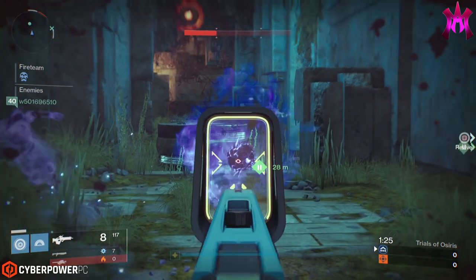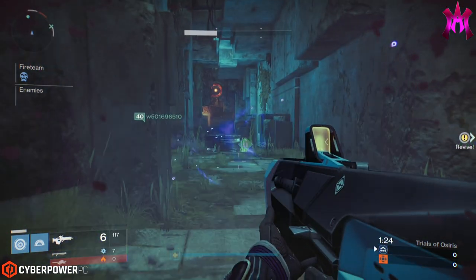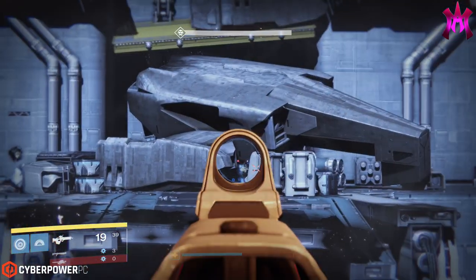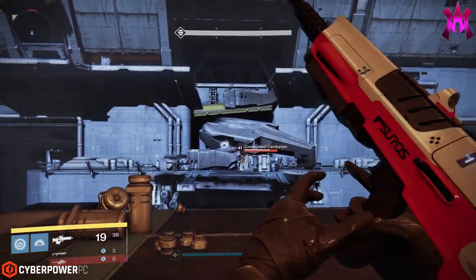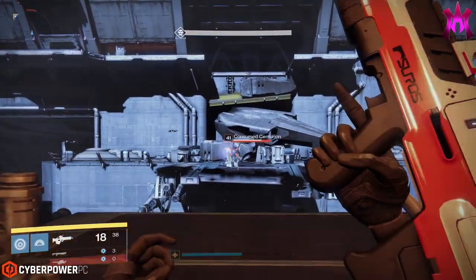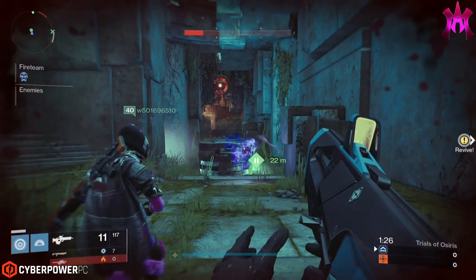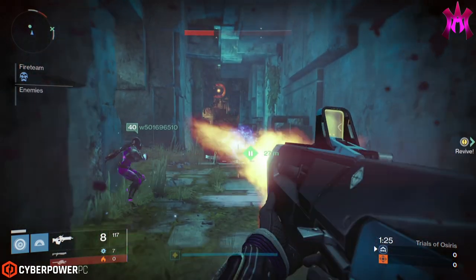Now, most people already know this from PvE — specifically the Golgoroth fight in King's Fall — that you can shoot axiom bolts that are following you to keep yourself safe. But a lot of people don't know that it also works in PvP as well. You won't get any damage numbers on the bolt itself, but it will keep you safe.